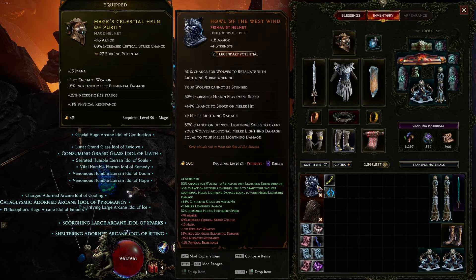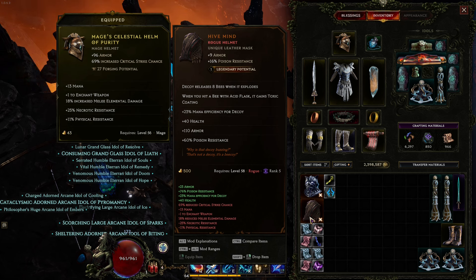I also found these two uniques which sound pretty interesting. The Howl of the West Wind, a Primalist helmet. A unique wolf belt with 30% chance for wolves to retaliate with lightning strike when hit, and your wolves cannot be stunned — related to wolves, sounds like an interesting way to make a build. And then we have Hive Mind, a Rogue helmet, which I think I might want to do next: decoy releases 8 bees when it explodes, and when you hit a bee with an acid flask it gains toxic coating.